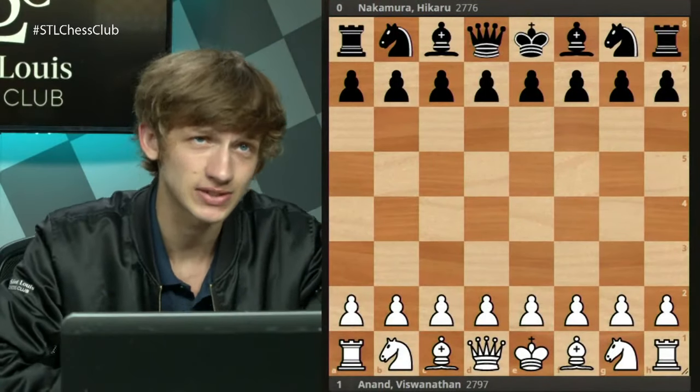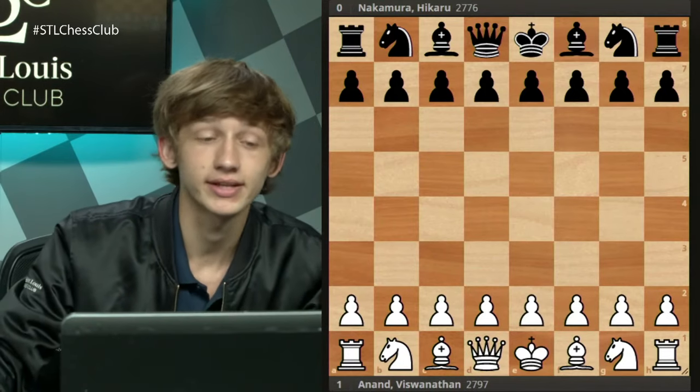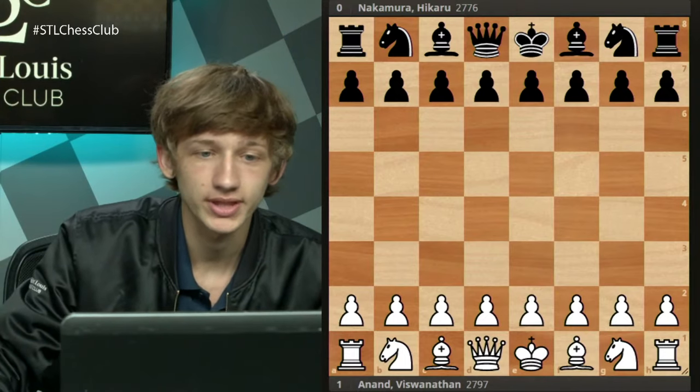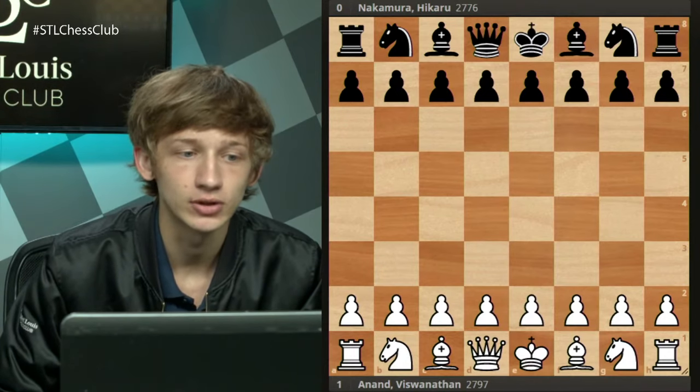Today the topic of the lecture is going to be this line of the Queen's Gambit Declined, how people have been breaking through against Hikaru in the line, and how Hikaru has been holding in some cases. I did say he's just started repeating this over and over again in pretty much every game with black, but I did want to start with a slightly earlier game because I wanted to see what this looks like in a classical version.